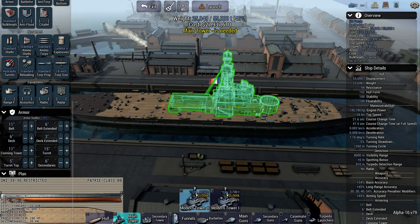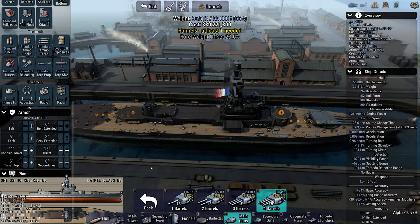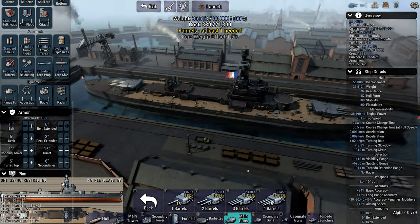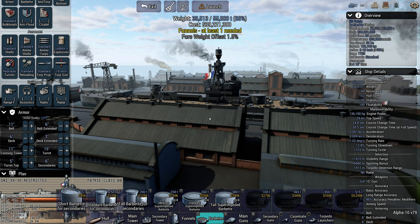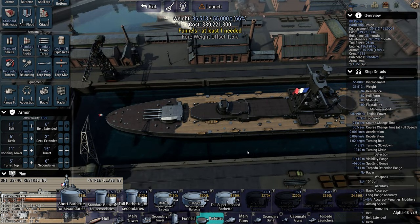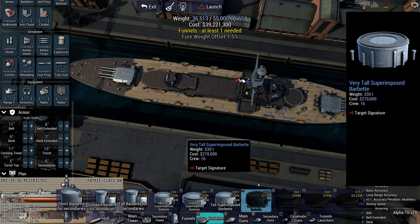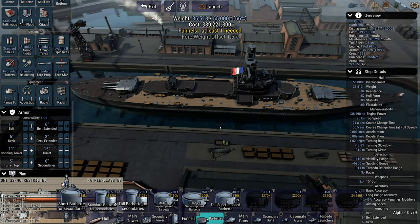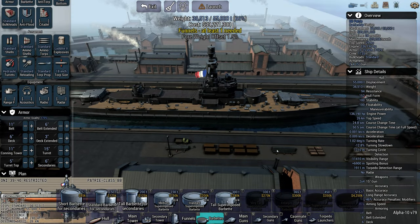There is one more variant on the quad turret setup: having one at the front and one at the back. This setup is very nice if you want to have a lot of secondaries on the towers and don't want to include any barbettes, or perhaps you want to build a particularly small ship. This is basically a different way of doing the four-twin arrangement. You lose out on accuracy and rate of fire, but you gain space — it's quite space efficient.